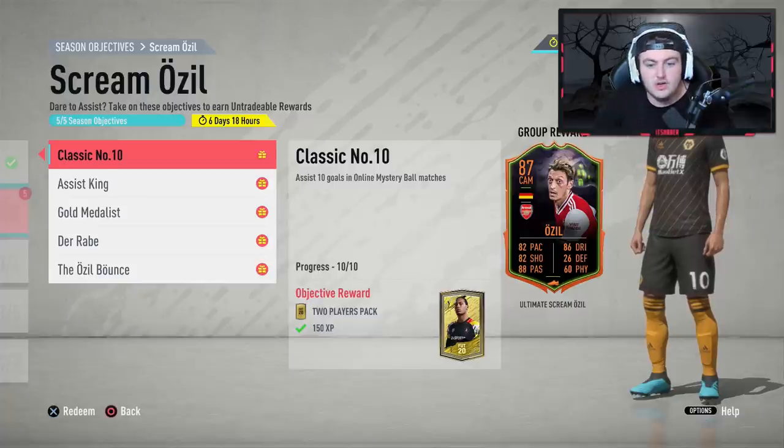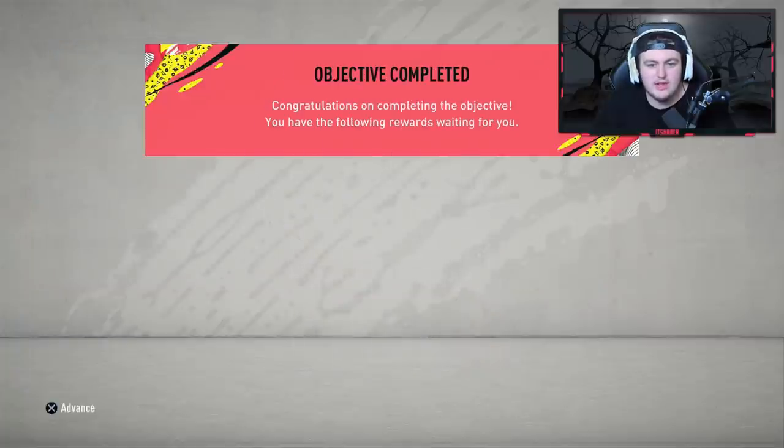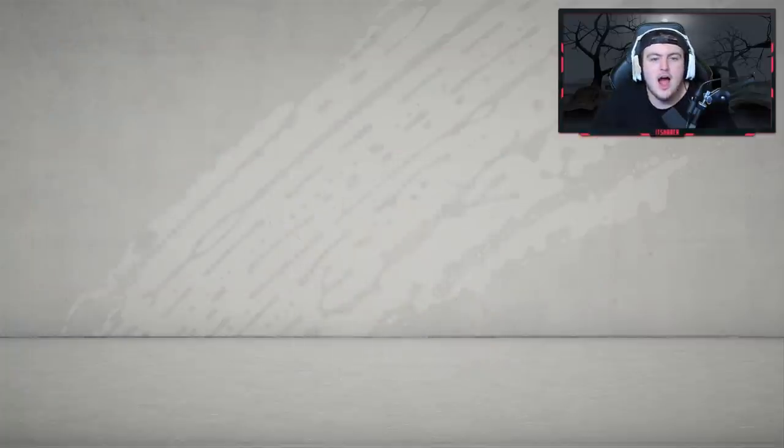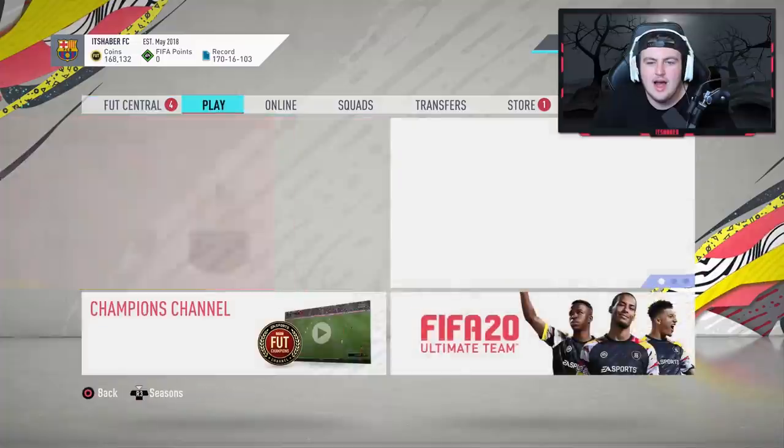Let's go one by one. Classic Number 10 is incredibly easy: assist 10 goals in online mystery ball matches. One thing you have to be careful with — make sure you don't count rebounds as your assists. You have to score more than 10 in the game because you're going to score a bunch of rebounds. As long as you get 10 assists, you can assist with any single player. Use your main team, and when you get the shooting boost just do a pass off and get the shot off.